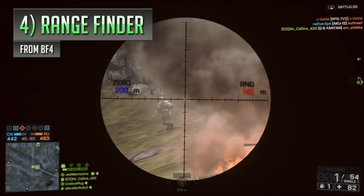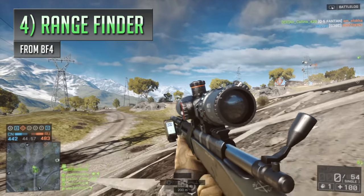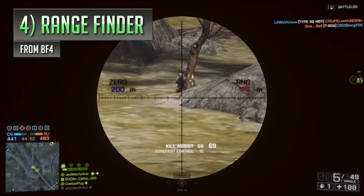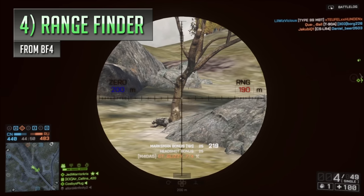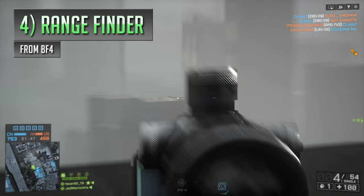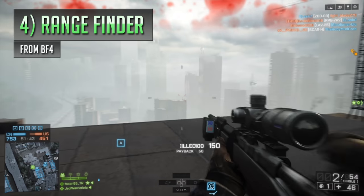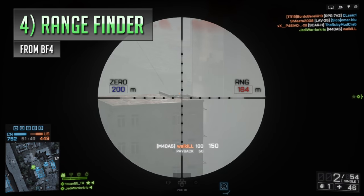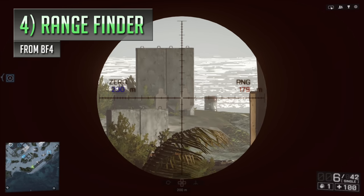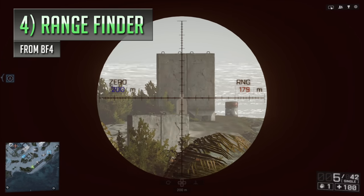Next up is a pretty handy tool for snipers who like to engage in long range combat — the rangefinder from Battlefield 4, which can be attached to your bolt action rifles to easily see the distance between you and your target, letting you zero your rifle and making it easier to hit them and account for bullet drop. It's often a fairly overlooked device that tends to get ignored in favour of the variable zoom accessory — maybe because the variable zoom seems more useful, or because quite a lot of people can't quite wrap their head around how to use the rangefinder properly.